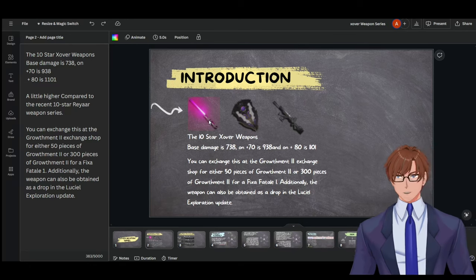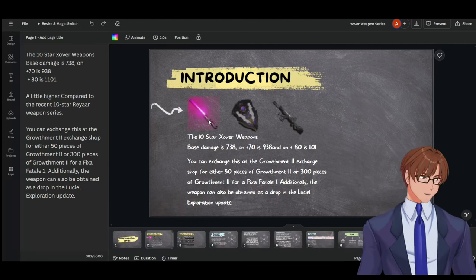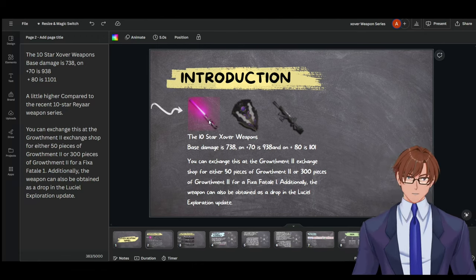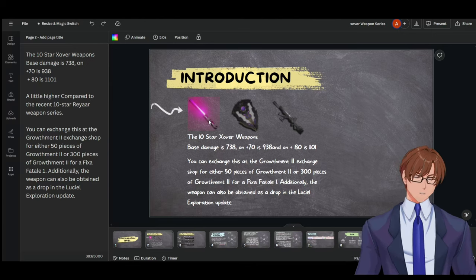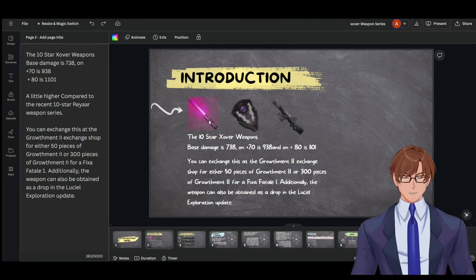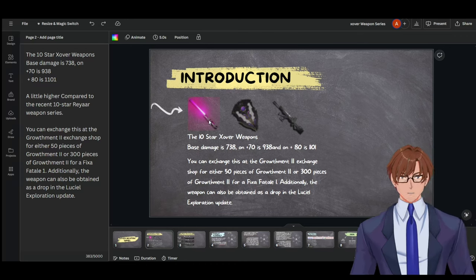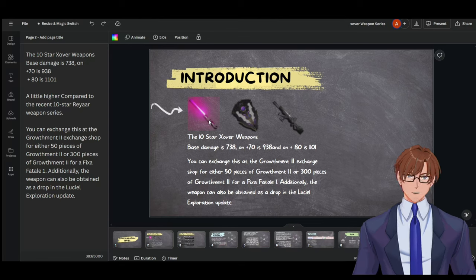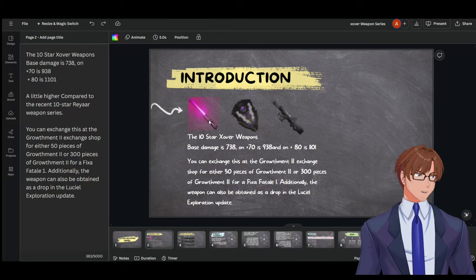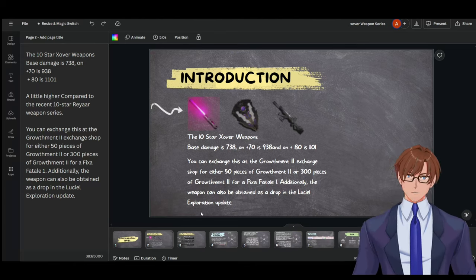For introduction, the Silver weapon base damage starts at 738, at plus 70 it's 938, and at plus 80 it's 1101. That is higher than your regular Ray-R weapon. To obtain this weapon, you can exchange it at the Growth Ment Shop — 50 Growth Ment for the regular version, or 300 for the Fixa Fatale version, making it really easy to get. It can also drop from the updated Luciel Exploration, making it super easy to get a high Fixa version.